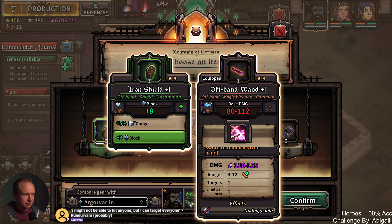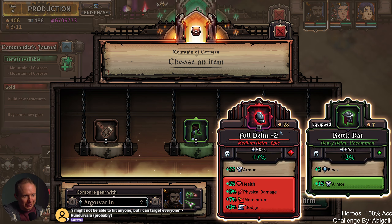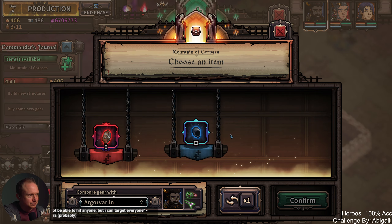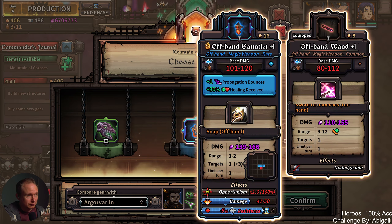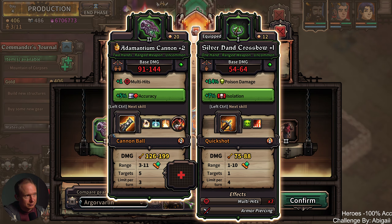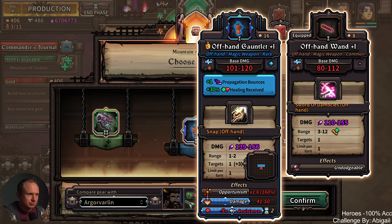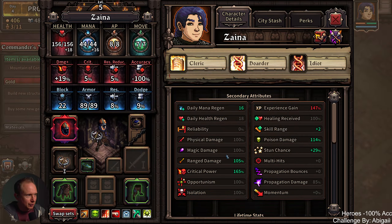I took cannon because I think it might be awesome for collateral damage and overheat builds, but we will see. This looks like a pretty easy reroll, although this wildling armor is worth a lot. A little accuracy on a helmet. I might not be able to hit anyone, but I can target everyone. Truer words have never been spoken.